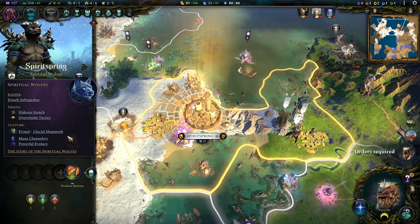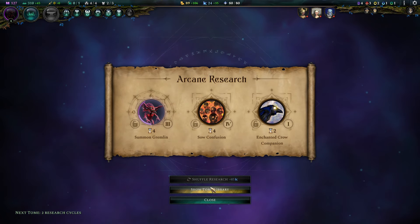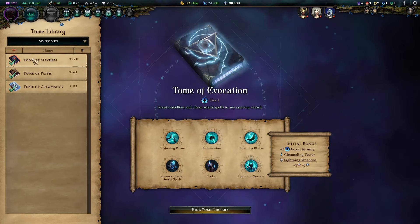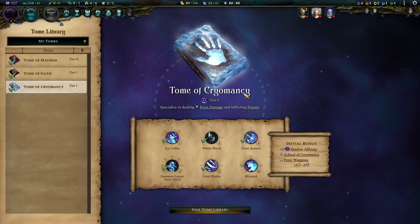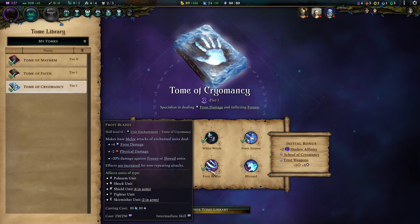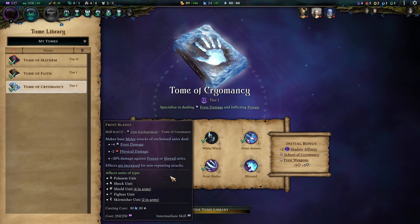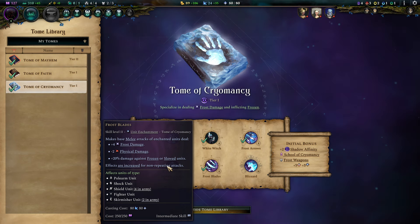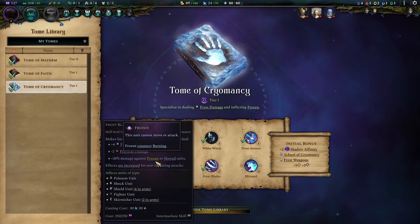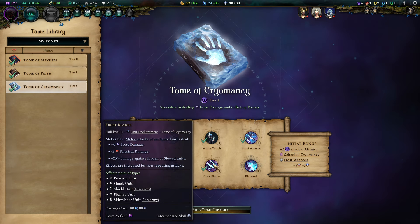Let's get into the tome section. We start out with Cryomancy — that is pretty clear, straightforward, and nothing unusual here. It offers us what we need. We have upgrades for our ranged and melee units, and it is crazy nice that with your glacial mammoth boon, your frost blade users synergize with themselves. Once somebody has the Rising Fury upgrade completed, they can freeze units and therefore increase their own damage by 20%. The slow is also always applied, so this is a really nice synergy with the glacial mammoth.